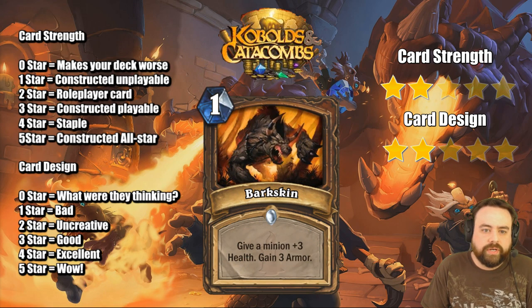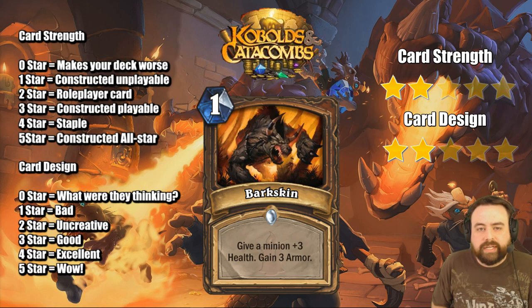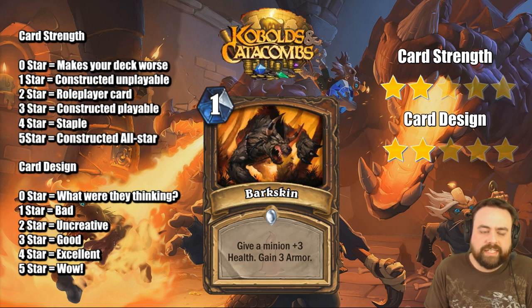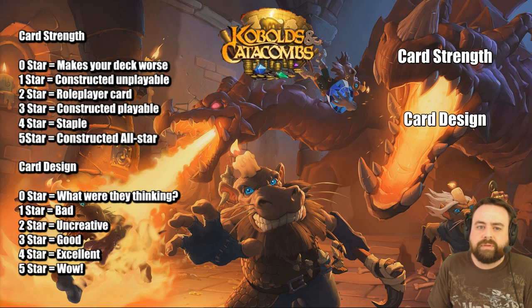Bark Skin, another 1-mana spell here for Druid. Give a minion plus 3 health, gain 3 armor. So we have sort of a Power Word Shield here in Druid. You don't get the card draw, you get more health, and you get armor. This is good, but is it worth a card in your deck? One of the nice things about Power Word Shield is it just cycles and you get the advantage of it being a 1-mana spell. This does not cycle. That might doom the card. The effect is good, but the question becomes is it worth a card slot in your deck? A card like Mark of the Lotus is just much better than this because it does something really powerful.